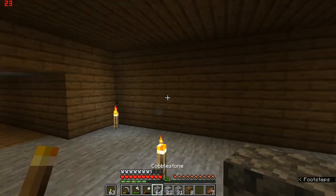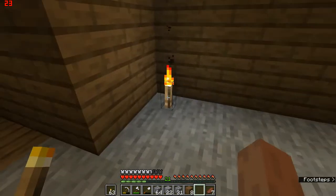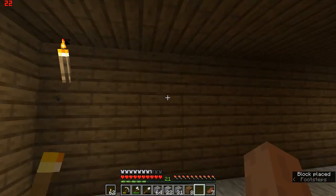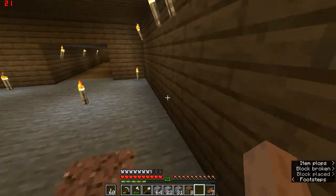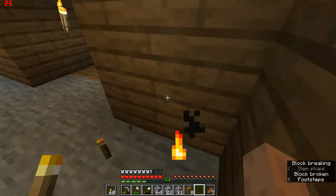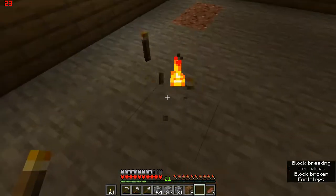Now just for the floor. We're going to put up all the lighting and then take care of the floor. I'll have one torch here, two in the middle and one here — that's going to be the general layout of our chest room. Now we can get rid of these temporary lights.